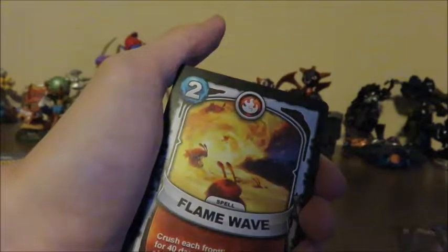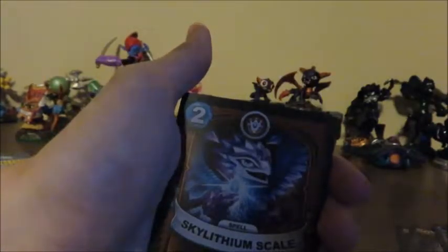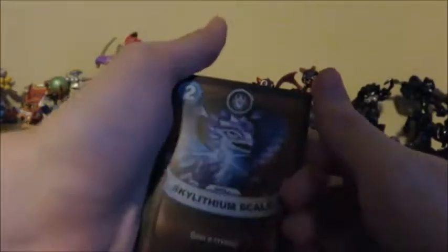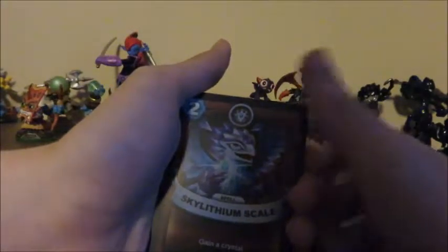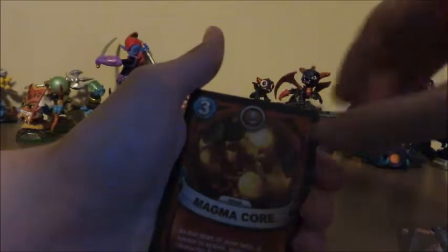This is Whale Womp. Galvanic Armor for Jawbreaker and Rip Tide. Then Archean Battle Armor for any tech — that's ultimate, that's awesome! Another Snapshot, which is common. Then we have Flame Wave, which is common, and Smash Hit, which is common. Skylit Scale — common. Megmacore for Ruptor — that's amazing, guys.